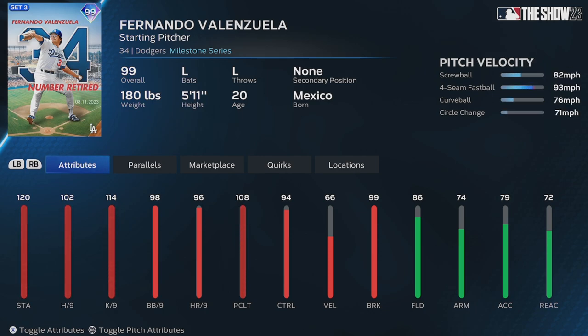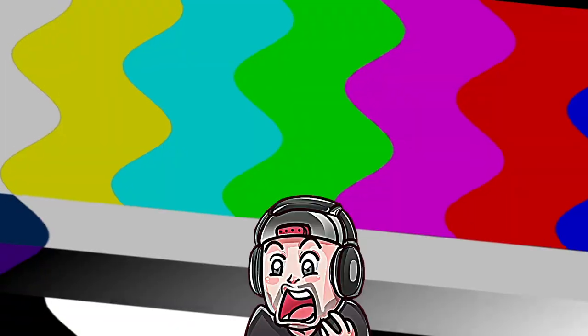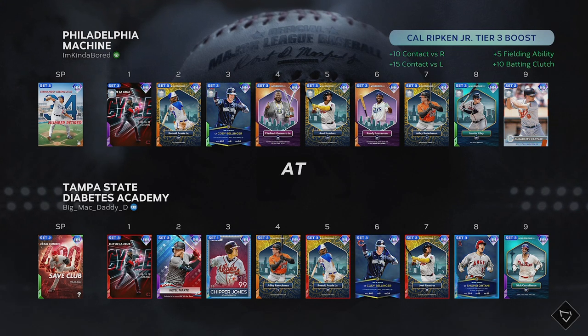He's kind of funky but doesn't throw hard — he's one of those guys where some people will tattoo him, and some people just can't figure him out. Let's see what we got today. We're jumping into our first ranked game of the new season. Our opponent is using Craig Kimbrel as an opener — what did I just run into here?